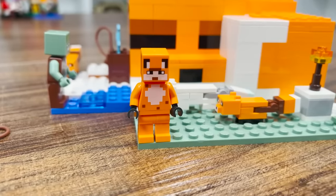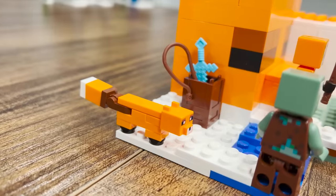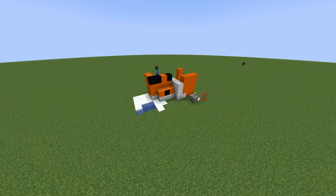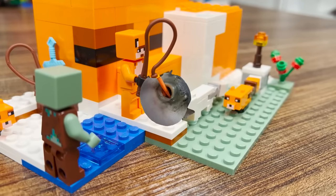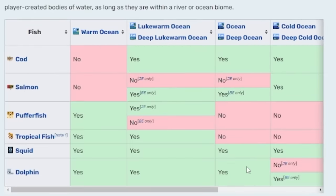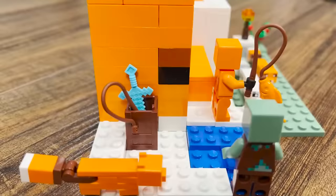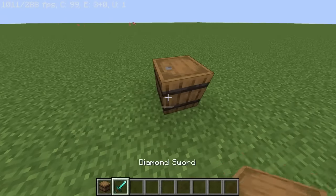Accompanying the LEGO minifigure, with a skin that absolutely no one would ever use in Minecraft, are three foxes, with one being a white fox found only in a snowy taiga biome. The build itself was easy enough to create in Minecraft, outside of a few minor details. Take this fish for example, that's nowhere to be found in game. The closest fish in Minecraft would be this tropical fish, but these are only found in warm water, which is clearly not the case in this set. And then there's this diamond sword, somehow shoved in what I assume is a barrel.